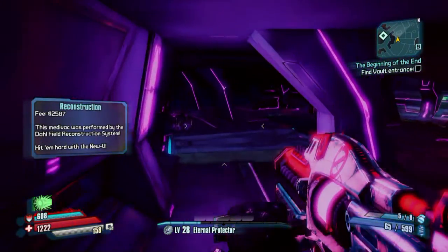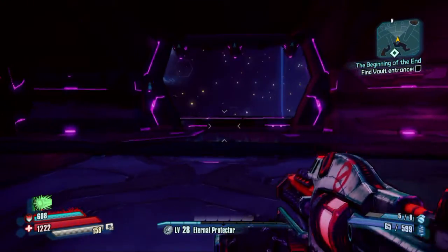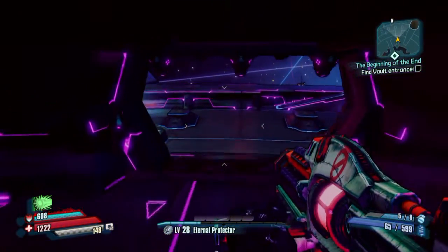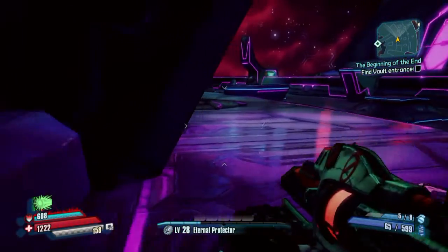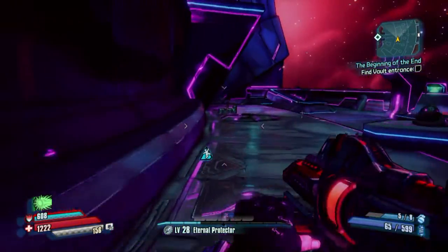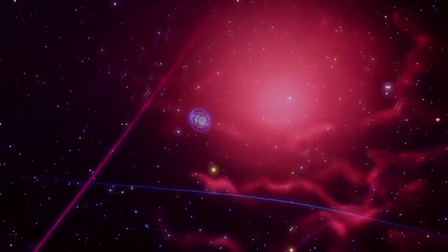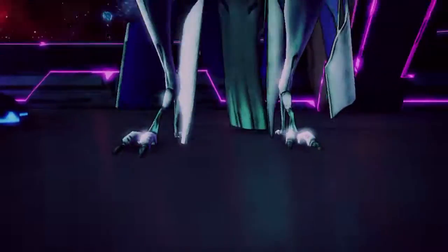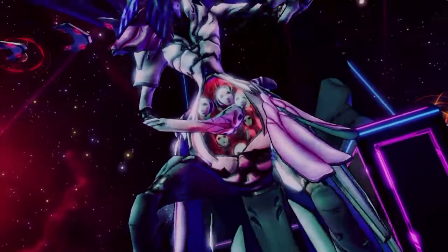Hey, what's up guys, MyEscape20 here. Today I have the shift code to unlock 20 golden keys for Borderlands: The Pre-Sequel, and this is across all platforms. What you do is go to the extras menu, and once you type in the shift codes that I'm going to give you below, you go down and redeem them in Concordia.